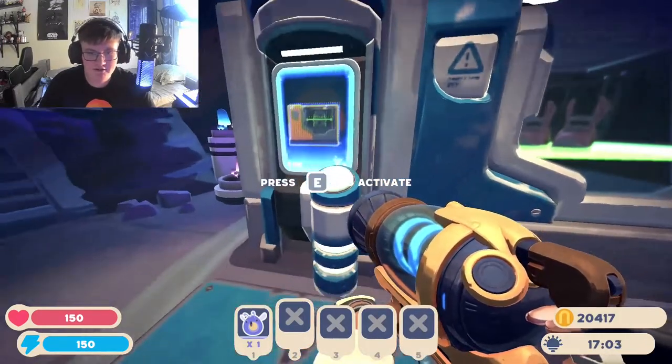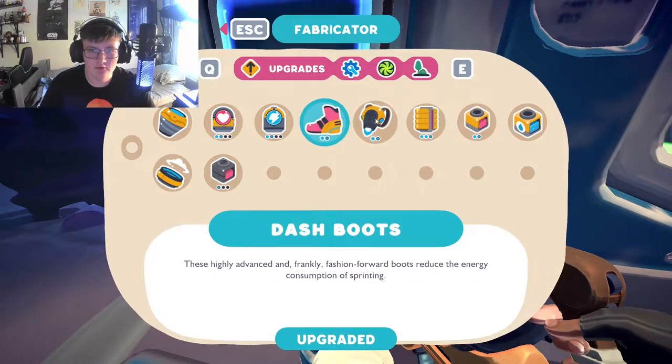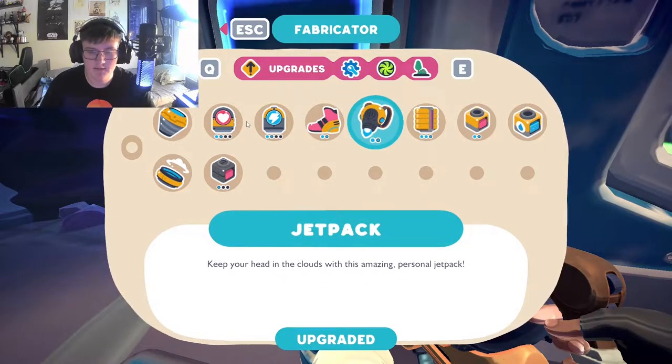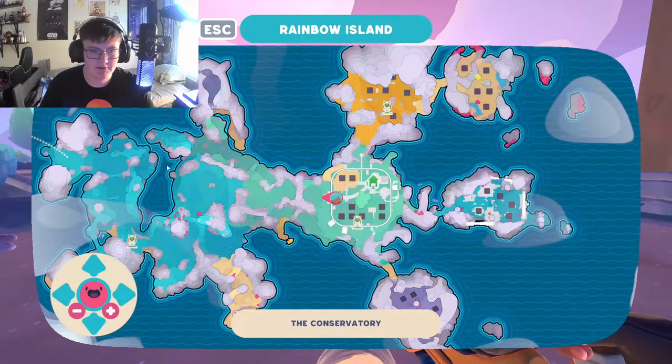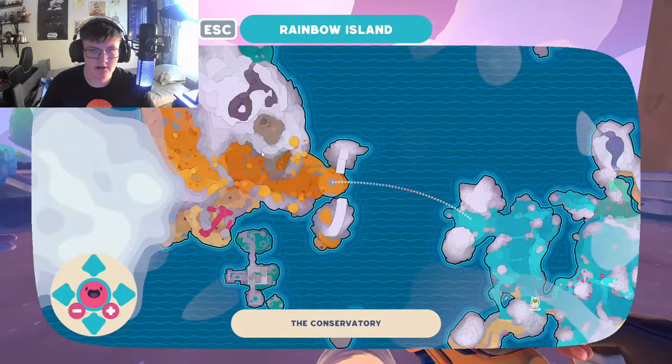If you're just starting out in Slime Rancher 2, you might have noticed that you're going to need an item called Radiant Ore to upgrade most of your equipment early in the game. So that's why I'm about to show you where to find this Radiant Ore. I have found personally that the most efficient way of farming Radiant Ore is this area over here called Ember Valley.